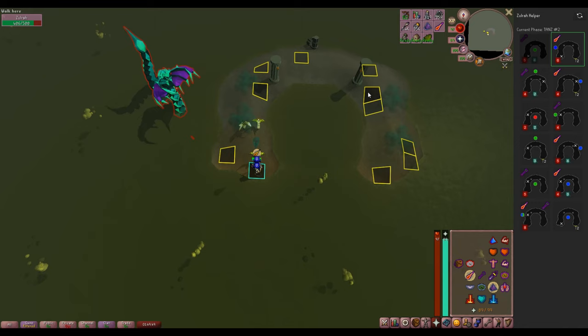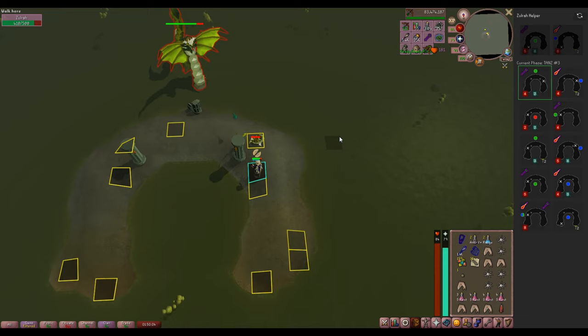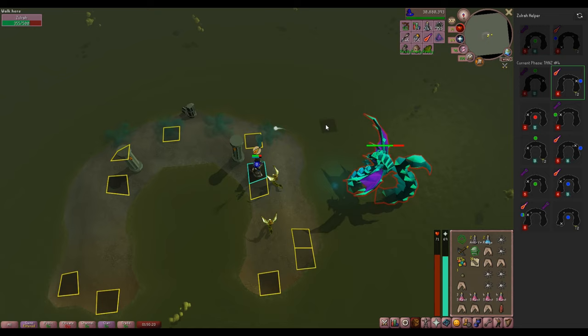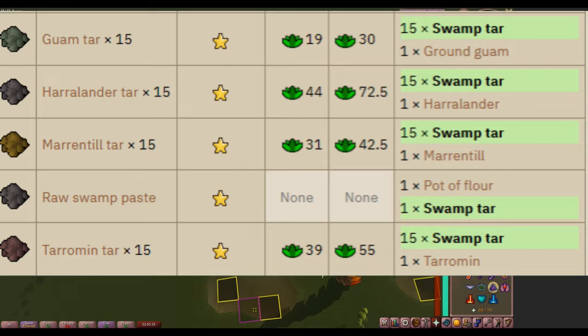Using the Zulrah Helper plugin on RuneLite will help a lot while learning the rotations, what you should pray, and where you should stand. This is one of the first bosses that you'll likely die at several times before getting the hang of it. If you decide to put it off a bit that's fine, as gear does help a lot, but this is totally doable with a Rune Crossbow and Warped Scepter or Iban's Blast. This boss has very good uniques, and the secondary drops are also very good — it's a great place to stock up on antidotes. Even drops like Swamp Tar are pretty nice for Herblore training with your lower-level herbs.